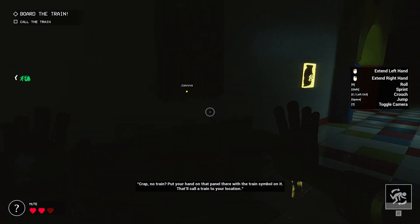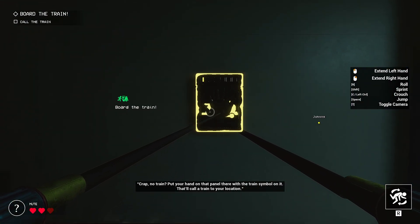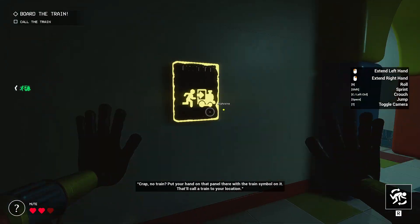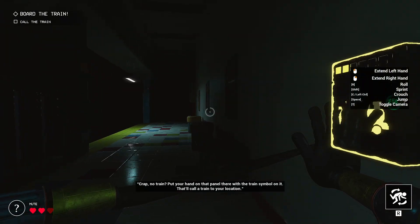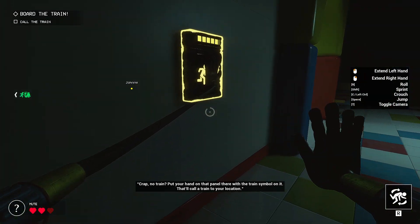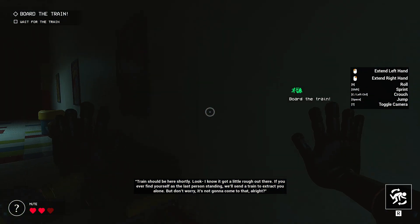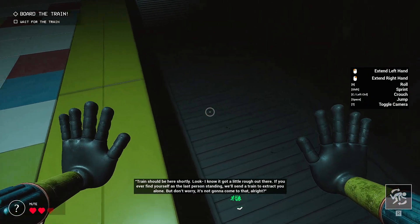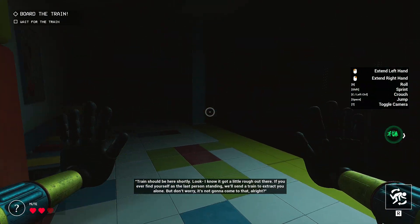No train? Put your hand on that panel there with the train symbol on it — that'll call a train to your location. Just keep my hand there, right? Train should be here shortly. Look, I know it got a little rough out there. If you ever find yourself as the last person standing, we'll send a train to extract you alone. Don't worry, it's not gonna come to that.